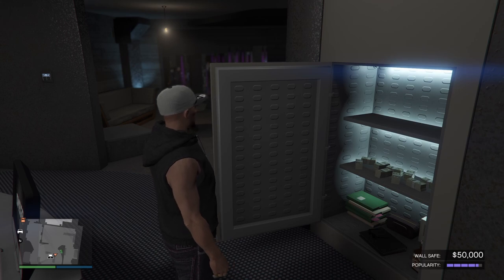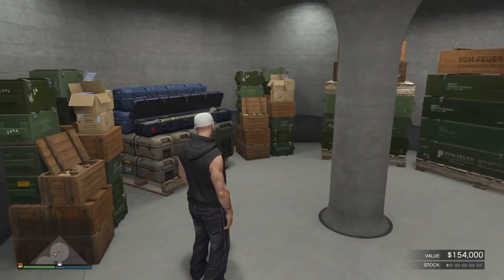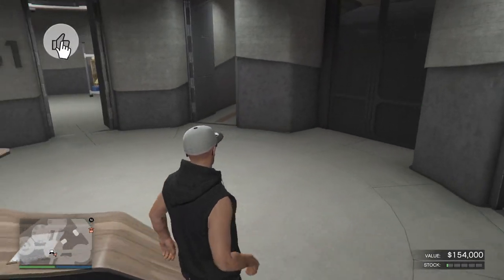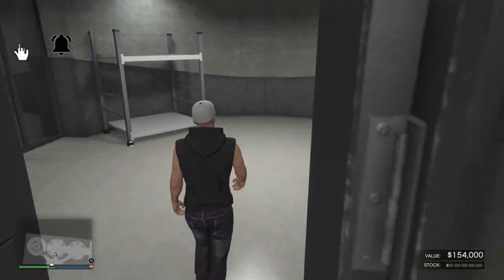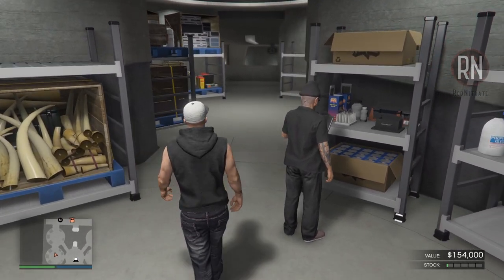One of those sources is through the safe located in your nightclub office, which provides you with up to $50,000 every in-game day. The other source is the nightclub warehouse, which can be accessed with any of the elevators inside the building. This space hooks up with the other businesses you already own, such as the MC Drug Factories or the Bunker, and provides an additional revenue stream on top of what you already make from those operations.